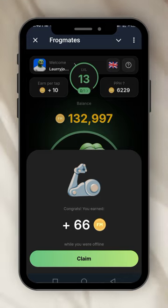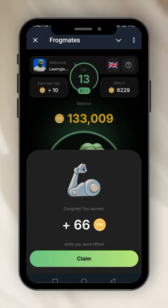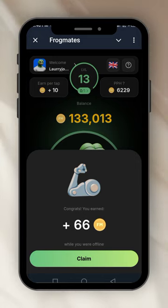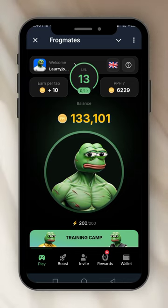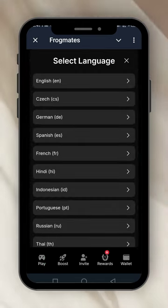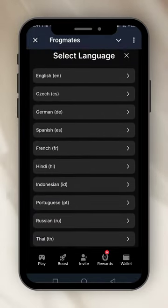This is the interface — I just opened it and I have 66 coins to claim, so let's go. This is the first page, it says welcome Laurie Jones. I'm on level 13 and the country was set to Britain, so I'm going to change it to Nigeria.